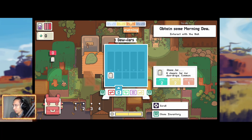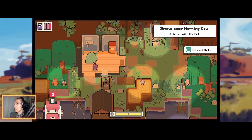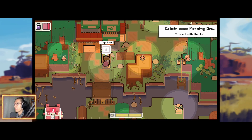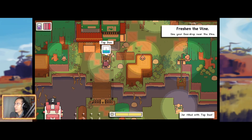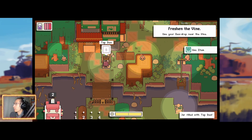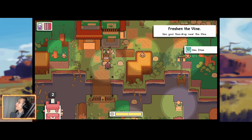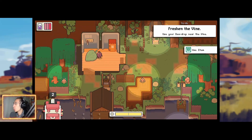Interact with the well. This version of the game is a lot more different to the demo I played. I like it — it's got more solidness to it, it feels more solid. Use your dewdrop near the vine. This game is the one that got me hooked to Rose City Games. I'm going to use the dewdrop near the vine — let's go!